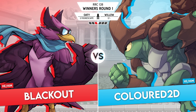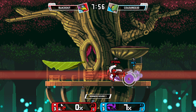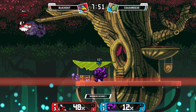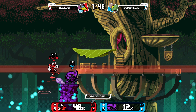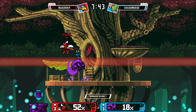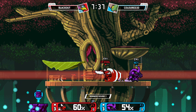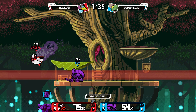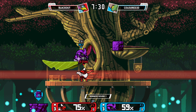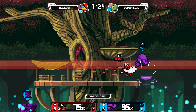2D's counterpick is going to be on Treetop. I guess Raster could be pretty good on this one — just barely have to approach, really. My biggest concern with this counterpick is this stage really incentivizes hard edge guarding. And when 2D is already getting rinsed and repeated offstage, it's going to be really hard for him to get back on with all that space off the side of the stage. But it could also help with 2D edge guarding Blackout. It always goes both ways — it just depends on who's offstage first.